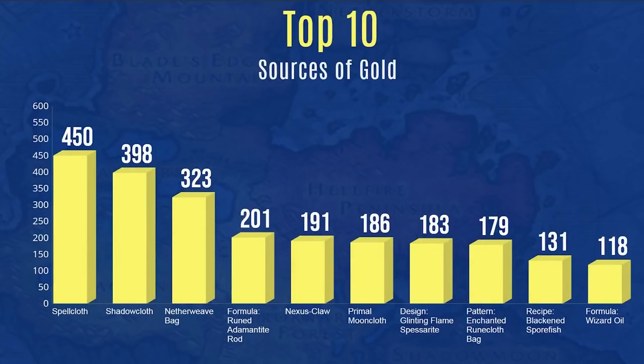Looking at the top 10 sources of gold: what works best before you have an epic flying mount? For me, tailoring — spellcloth and shadowcloth — were the top items. The netherweave bag made 323 gold as well. I did not undercut on netherweave bags; I listed at TSM's recommended market price, which was about three or four gold higher than the lowest price. It took most of the 48-hour auction to sell, but it did sell at that full market price.